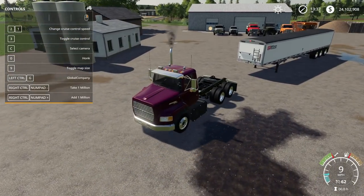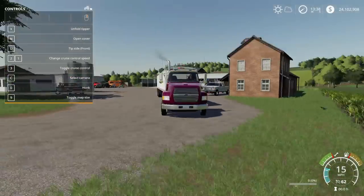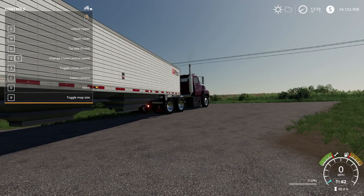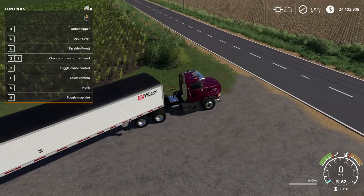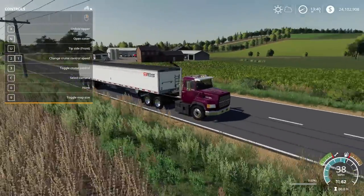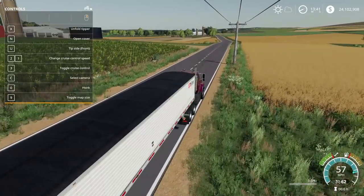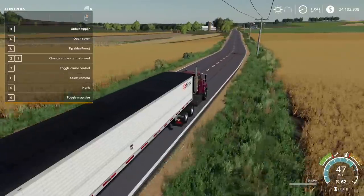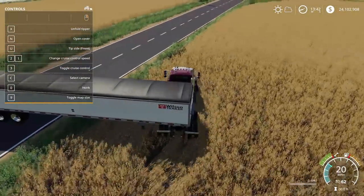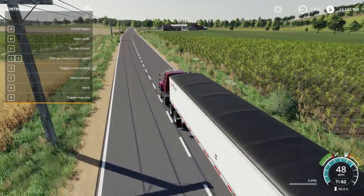Let's go ahead and hook up, make sure it hooks up here. We'll pull around a little bit and see how well it pulls. Do we have lights? We have lights. Do we have blinkers? We have blinkers. I didn't even see we had lights back here — we do. And then reverse — we have reverse. Horn — I can deal with the default horn. I can get 62 mph.